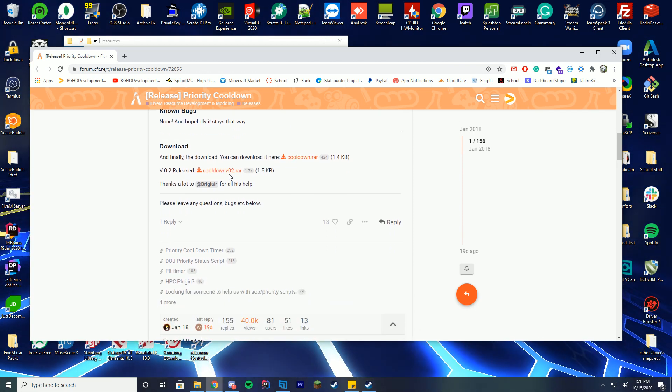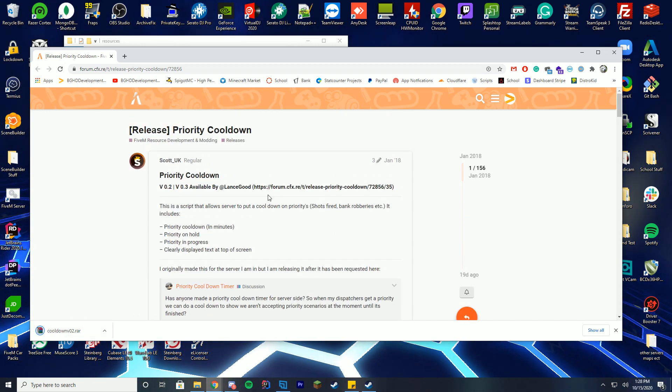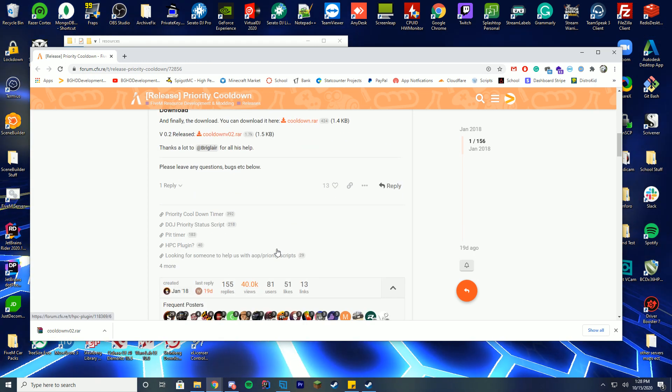You can download it here or version 2 here. I'm just going to download version 2 because that's the latest version. If you want version 3, go to this link and download it from there. All it does is move it around a little bit and make it disappear when there is no priority.